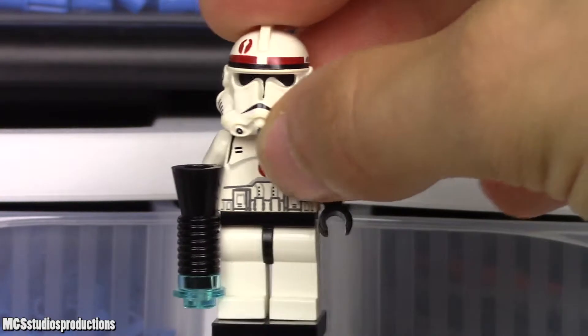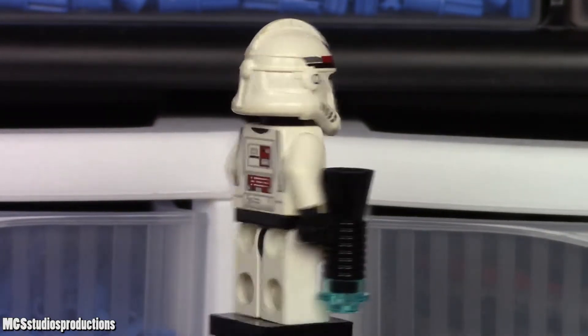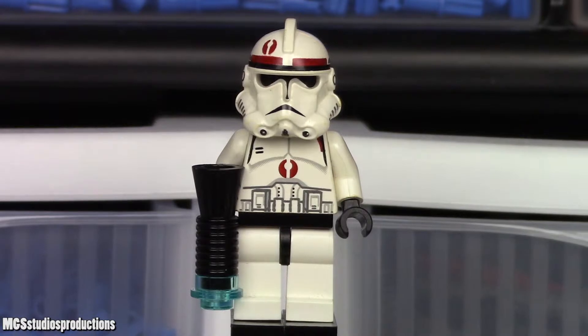That's how you get the black visor effect out of this figure. Overall, not really a whole lot to see here, but I think with this one figure, they've done quite a decent job for the time. They did come out with a newer version in 2014 which has a bit more printing and is a little better, but I still quite like this older one for the nostalgia. That is a quick look at the figure from the 2005 Clone Scout Walker. Now let's take a look at the vehicle.